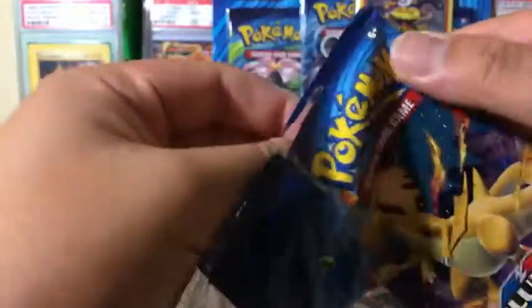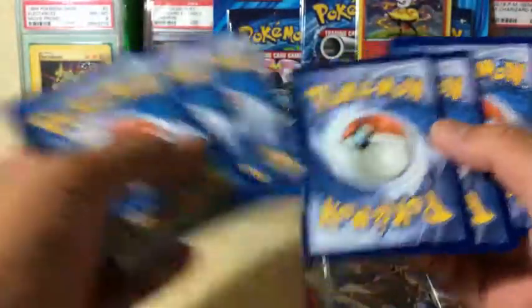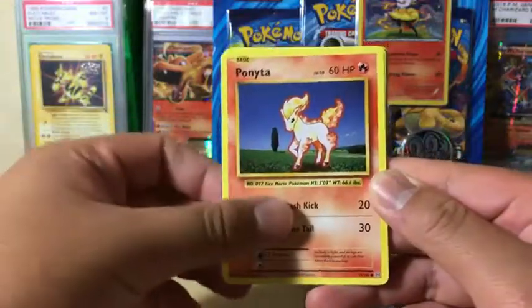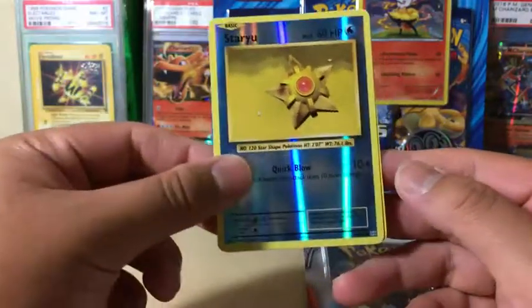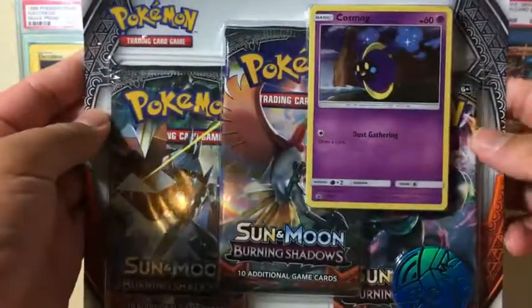Last pack in this first blister — Evolutions can actually produce some interesting secret rares. We pulled: Pikachu, Magnemite, Ponyta, Sandshrew, Nidorino, Professor Oak's Hint, Charmeleon, Reverse Holo Staryu, and the rare is an Electrode non-holo rare. That blister was a complete and utter dud.